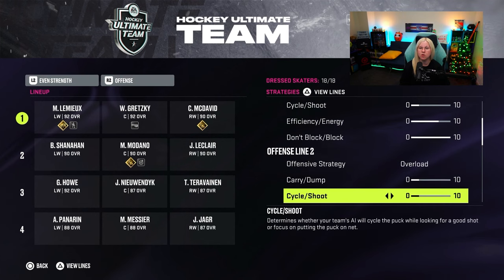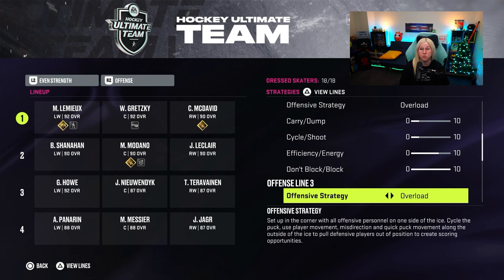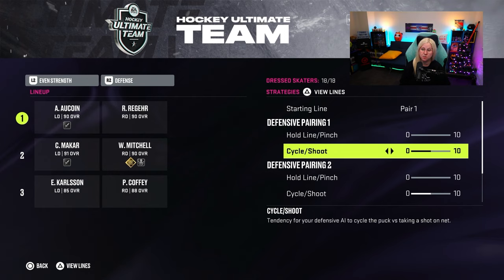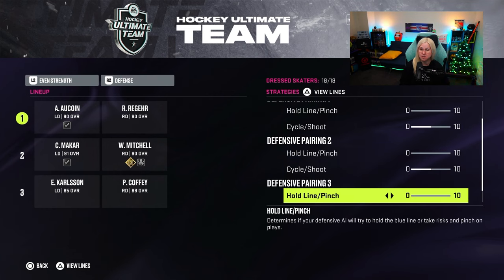I run the same settings on all four lines like I said, and that pretty much explains why I use what I use. For defense, I was running both settings on zero, but now I like cycle shoot on five for my defense because I still like them to cycle and shoot a little. I was running it on 10 at some point and it actually worked very well, but after the patch I had to reduce it to five. I would suggest you try it out and see what works for you — some people also like to hold the line and pinch on five as well, depending on how you play.